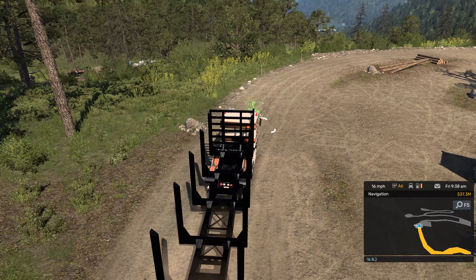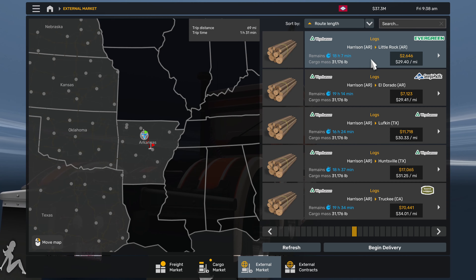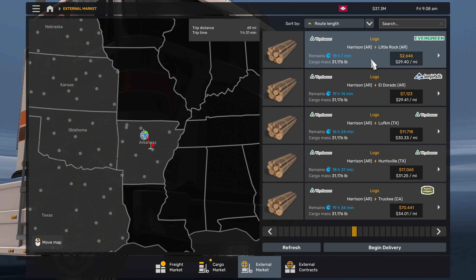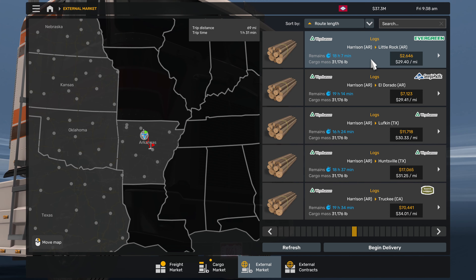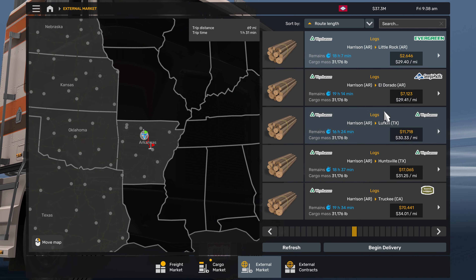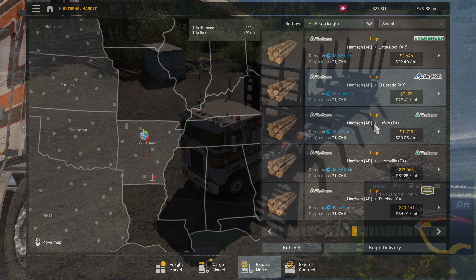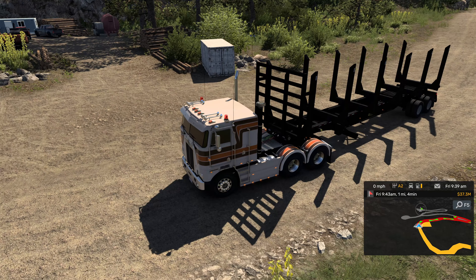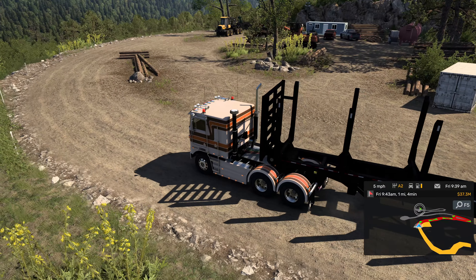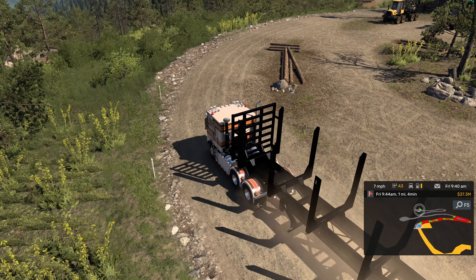Let's see how logging works. We got a new event for World of Trucks that says your trips in Arkansas have to be 100 miles long, so we won't pick the shortest. The per mile rates for logs is pretty stellar.